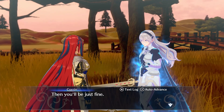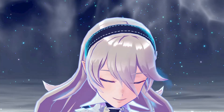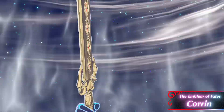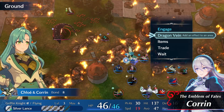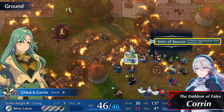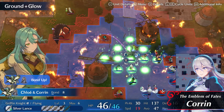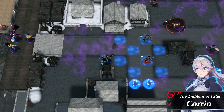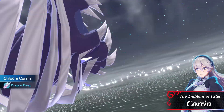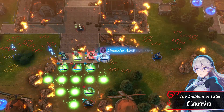Shall we go over just a few of the other emblems at your disposal? Here's Corrin, Emblem of Fates. Corrin's Dragon Vein skill can be used to alter the terrain to remove hazards, such as fire, or add healing effects to give your army the upper hand. Torrential War will damage enemies directly in front of you and add the water effect to the terrain.